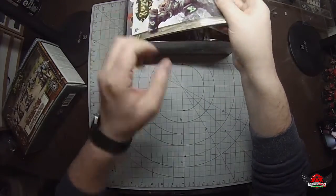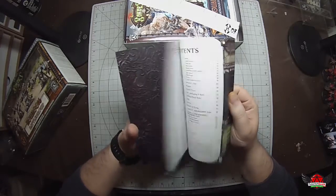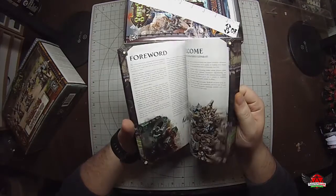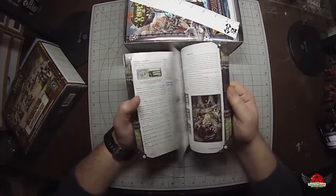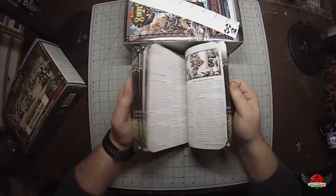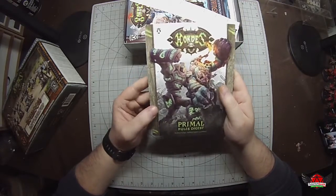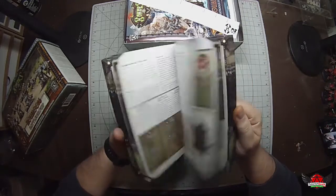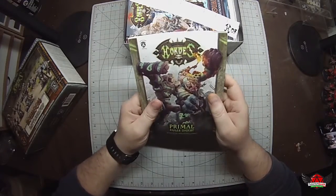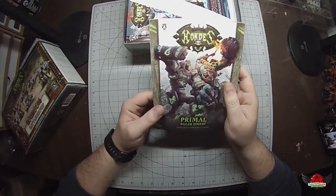The first thing we have is the Primal Rules Digest, which is basically a miniature version of the rulebook. Obviously it doesn't have all the lore that the big book does in the beginning, but it has pretty much every single rule in a much smaller, more compact little book. This is awesome for when you're traveling to play somewhere — just pack this little rulebook and you don't have to haul the big one around.